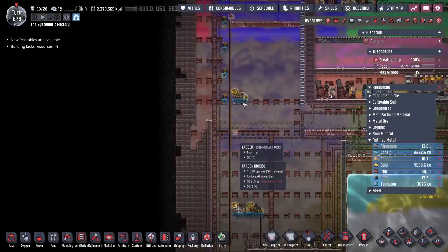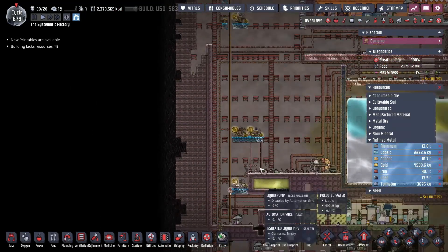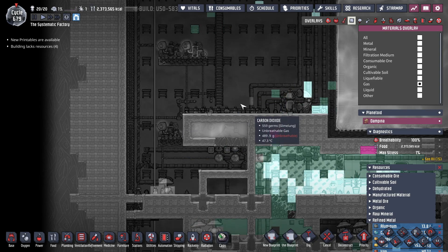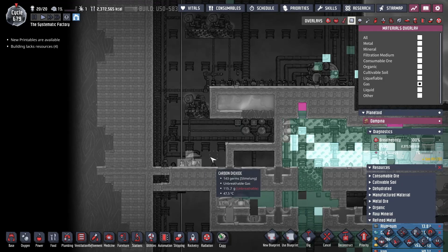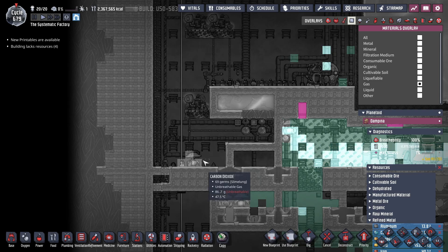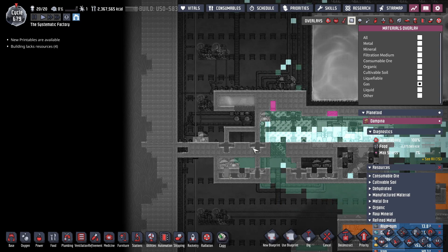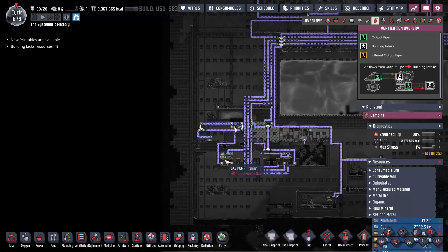I took out the carbon skimmers because they were just deleting carbon dioxide and giving me polluted water. I don't really need the polluted water — I have other ways to get it now. The carbon dioxide is just getting picked up here by the pump and handled. Our filter still just has carbon dioxide in it, so we don't need to worry about that yet.